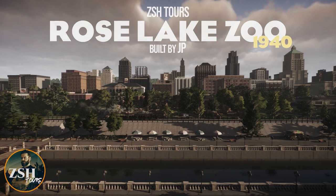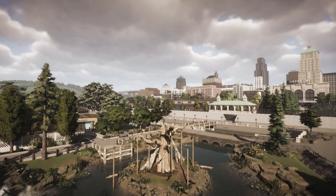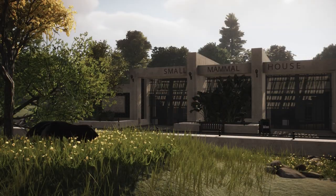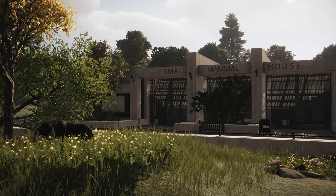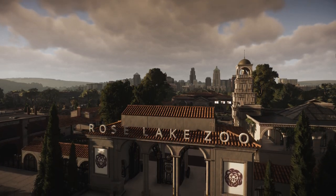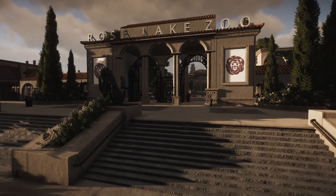Hey guys, I'm ZSHPlays. Welcome to a very special Planet Zoo tour. This is Rose Lake Zoo 1940, built by JP. It is one of my favourite zoos that I've ever seen in Planet Zoo. So strap in - we've got a really long tour today, but I really think you're going to enjoy it. Let's go.